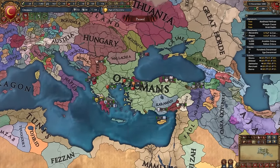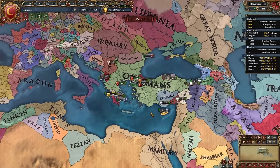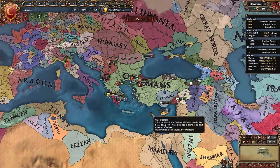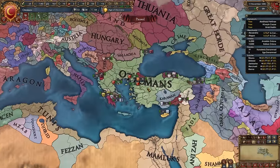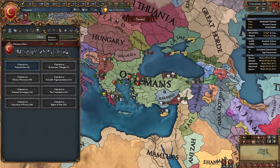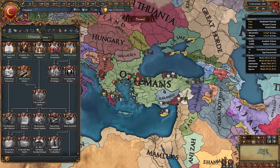The Ottomans are still one of the easiest nations in the game for newer players, which is why I recommend them so much. Even with all of these changes you will continue to have a great campaign, so don't be afraid about the complexity of their gameplay in 1.35.